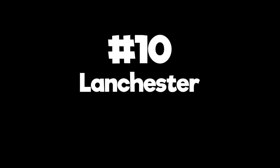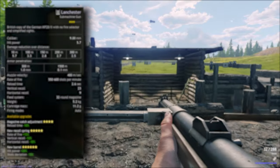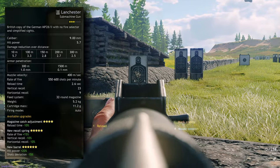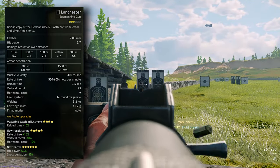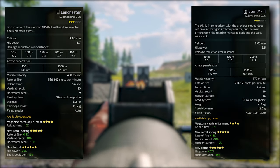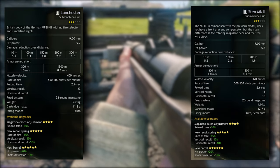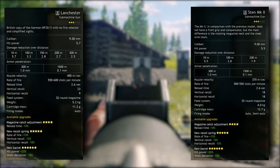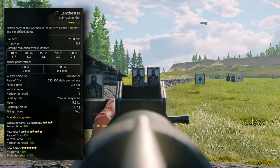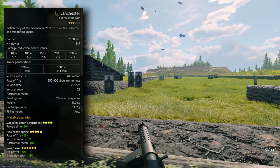Number 10: Lanchester — Normandy and Tunisia Allies. This SMG was actually a copy of the German MP28-2, but it is surprisingly good compared to it in game. The Lanchester has a good 5.7 base damage, a 2.6 second reload time, a 32 round magazine, and a better rate of fire than the Beretta M38-42 in 11th place. Fully upgraded it's pretty good. Comparing it against the Sten MK2 in 20th, the Lanchester is only mildly better in a few areas — which shows that all assault weapons can be very good if upgraded and used correctly. Really anything between 20th and 10th could be rearranged with arguments either way.